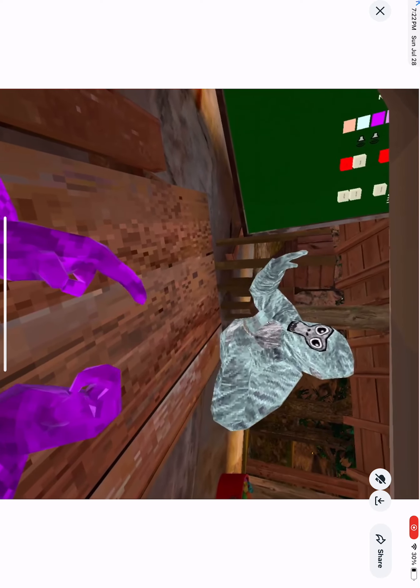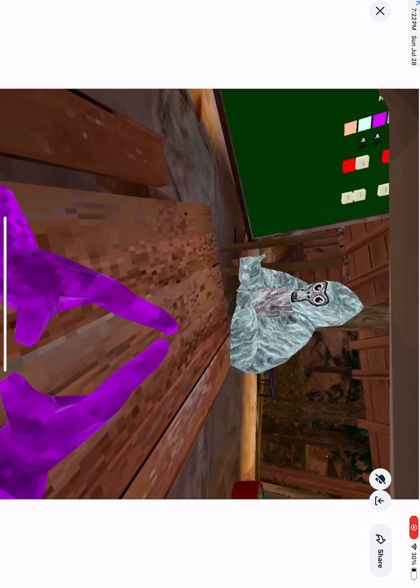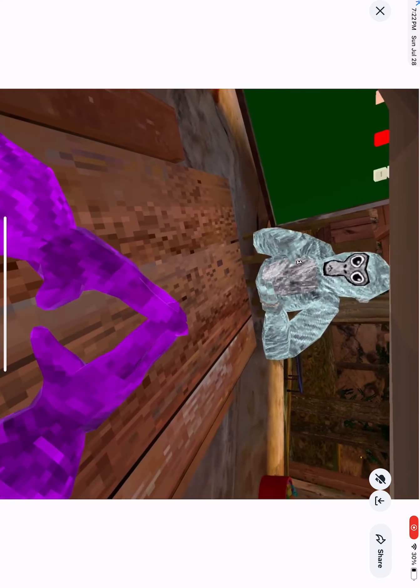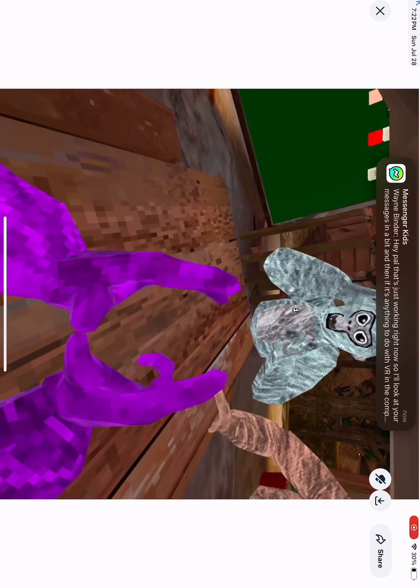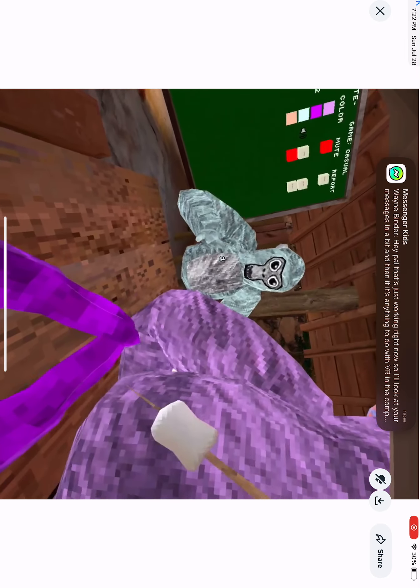I'm on Steam VR. Alright, so first, do you have Gorilla Tag with the girl tag installed on it? Yes, I have it. Second, you're gonna have to get Monkey Mod Manager — just search up Monkey Mod Manager. Get the newest version, that should be good.